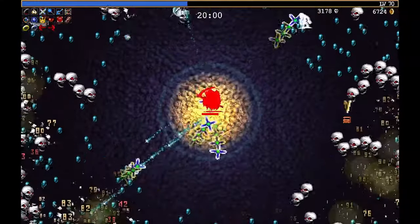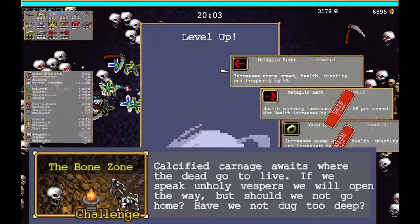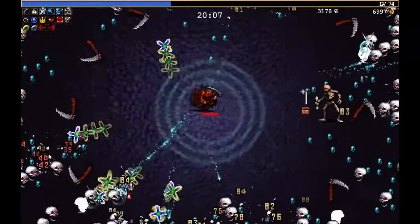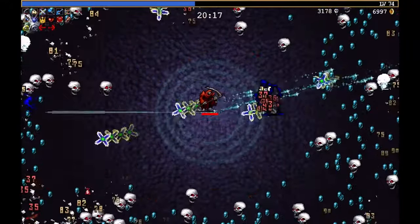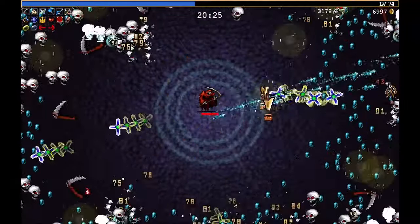The very first thing you need to do is unlock the level called the Bone Zone. In order to do that you need to unlock Hyper Mode for three stages. You can do Mad Forest, the Library, and the Dairy Plant. If you just survive 25 minutes on each of those, you will unlock the Bone Zone as a playable level.